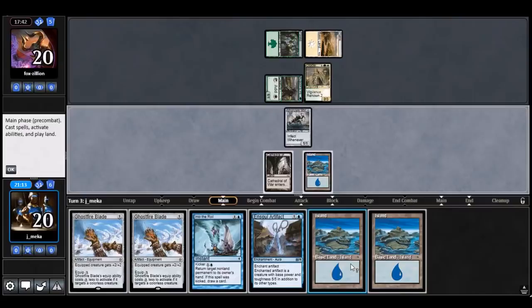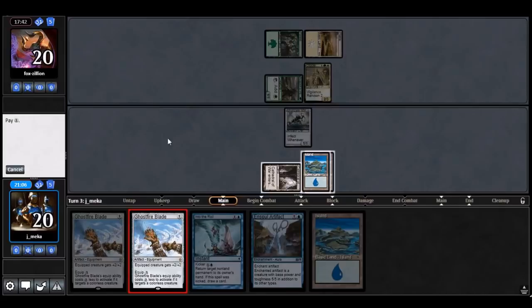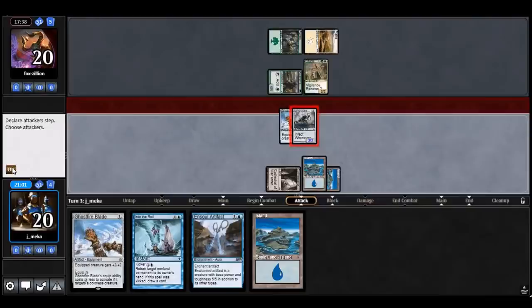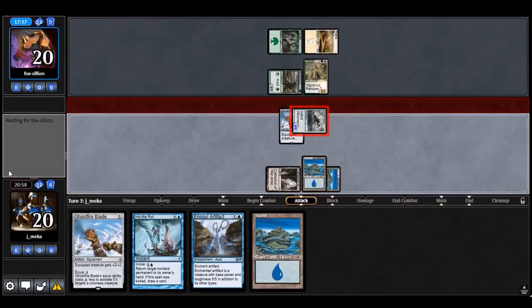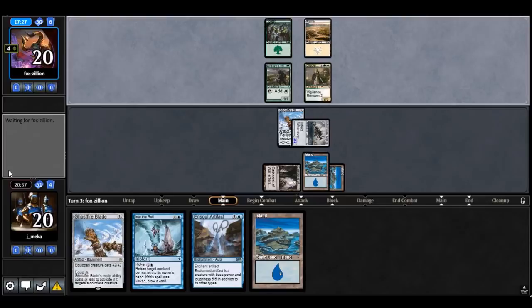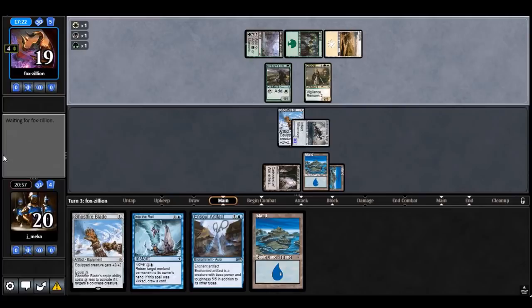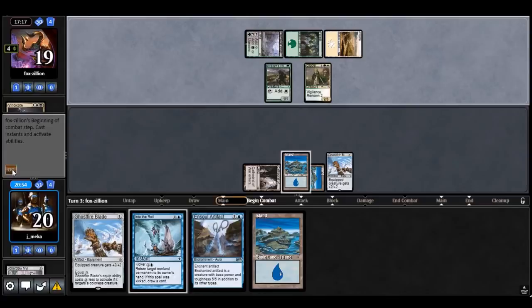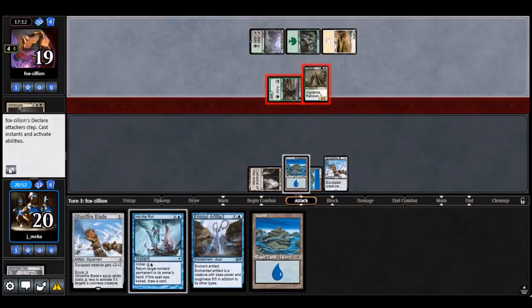I probably really just want to equip the Soul Artifact here, but I'll just do this instead — it doesn't make it look like I have another pump spell or a protection spell. He took it — that's fine, it's okay I guess. I have the option of actually Soul Artifact-ing my Ghostfire Blade and going the damage route. I actually have that option.